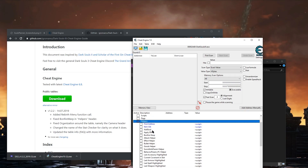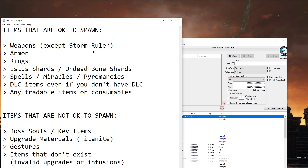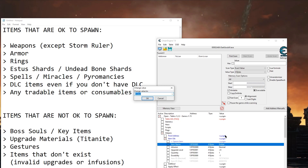Item give will be under helpers. The other script commonly recommended by other YouTube guides — item swap — is not safe. It will ban you and anyone who picks up the items that have been swapped. Item give is the safe option. This is a list of all the items that are safe to spawn using item give and items that are not.